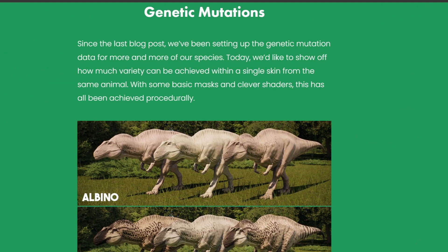We thank you for your patience and we look forward to sharing more previews as we get closer to release. Genetic mutations — since the last blog post, we've been setting up the genetic mutation data for more and more of our species. Today we'd like to show off how much variety can be achieved within a single skin from the same animal. With some basic masks and clever shaders, this has all been achieved procedurally.